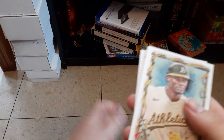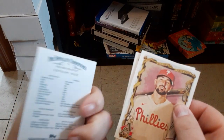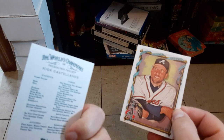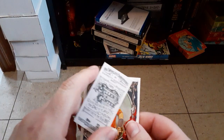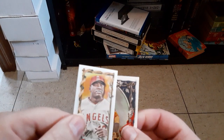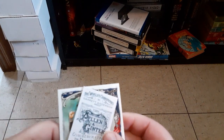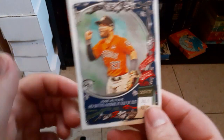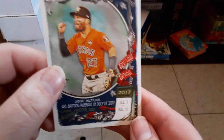Austin Riley, Astudillo Ruiz, Nick Castellanos, John Smoltz. Allen and Ginter pack. Garrett Anderson, Jose Altuve.